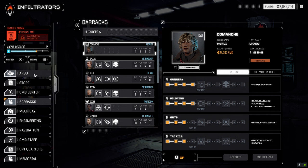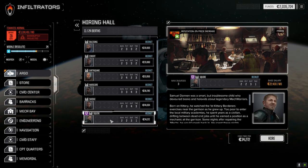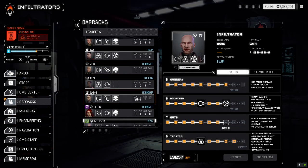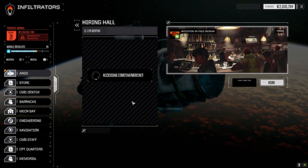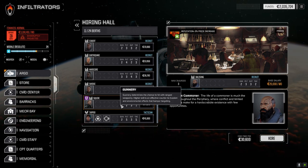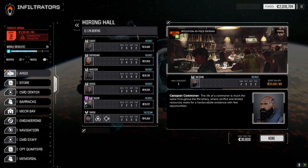Going back to the Argo, there was an event that let us hire Squire. He shows up in the hiring hall, 34,000 C-bills - we've got 235,000 - but when I accept and go to the barracks, he's just not there. He disappears. Going back to the hiring hall, he's still there and we don't lose any C-bills. I'll try hiring him before we leave the planet since he's a named guy.